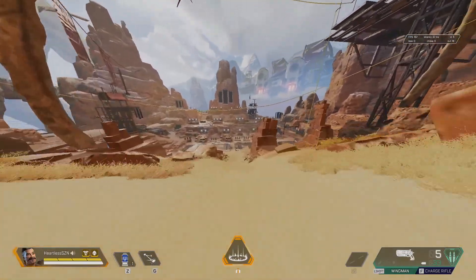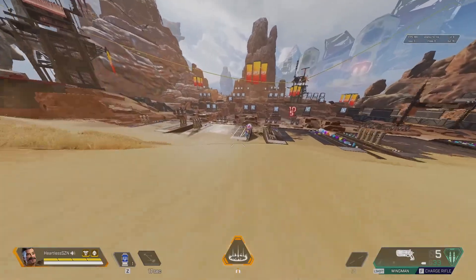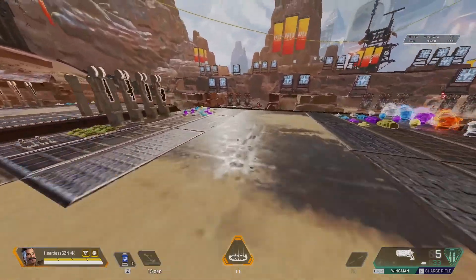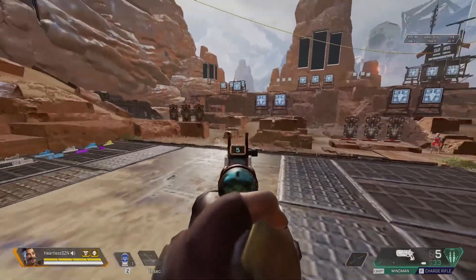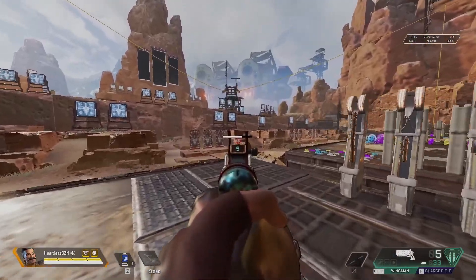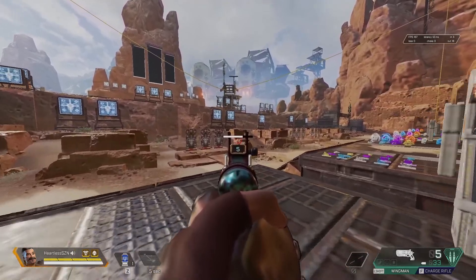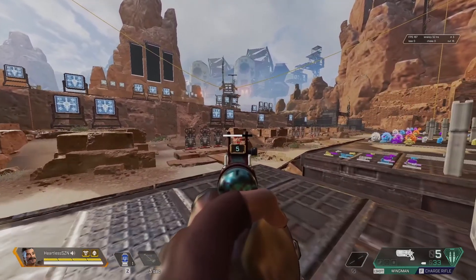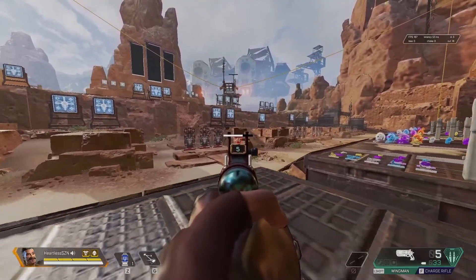Hey guys, today I will be showing you how to make an Apex Legends field of view macro. You can use this macro in the middle of combat to toggle your field of view measurements. This is 1920x1080 max field of view on Apex Legends Origin version. You cannot do this on the Steam version, even though the Steam version does run smoother — this is one of the things you can only do on the Origin version.